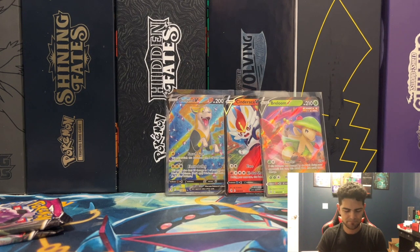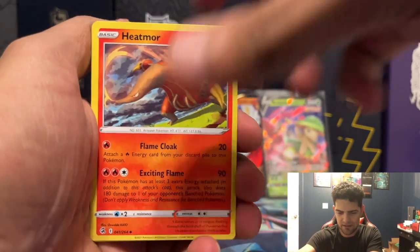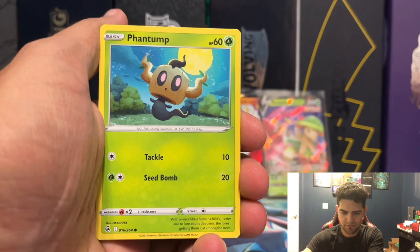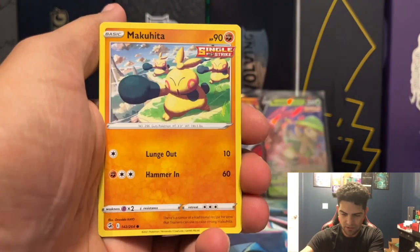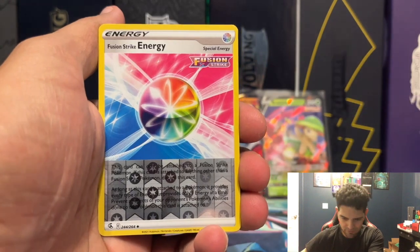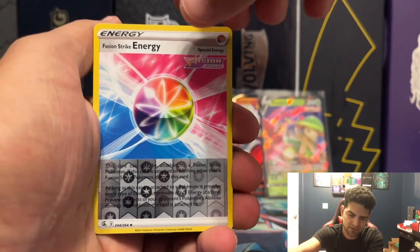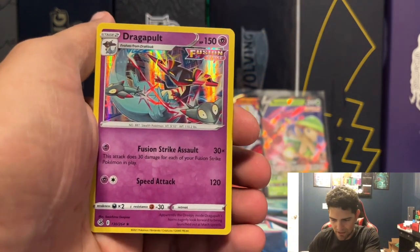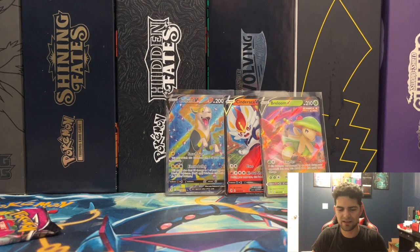Leaf energy, Heatmor, Cook, Morgrem, Phantump, Snorlax, Dreepy, Makuhita Reverse, Fusion Strike Energy — definitely didn't have this, very nice — and a Dragapult holographic. We got two packs left out of the left side — so far only three hard pulls from the left side, which is kind of surprising. Usually the left side is more stacked than this, but maybe the right side can do some damage.